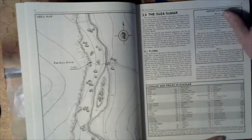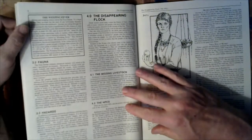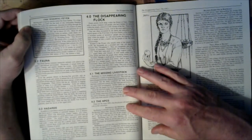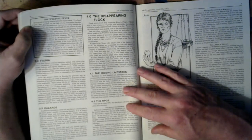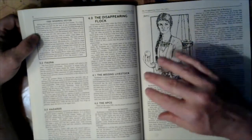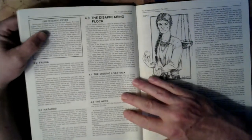We've got talk of our flora and fauna — a particularly nasty illness called the weeping fever, biting and stinging insects, something like malaria hazards. Then we get to the first adventure: the Disappearing Flock.